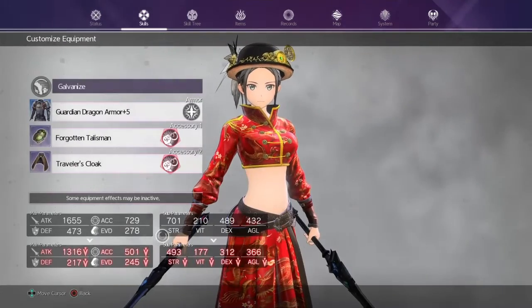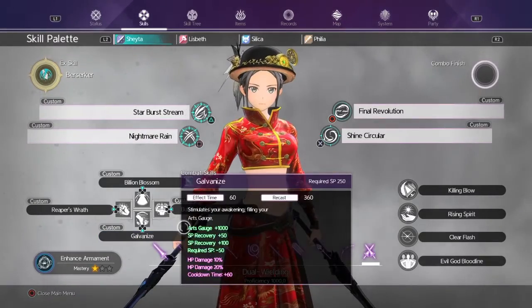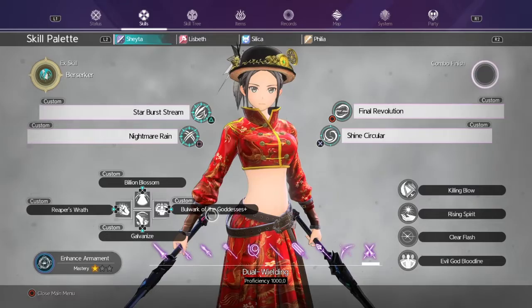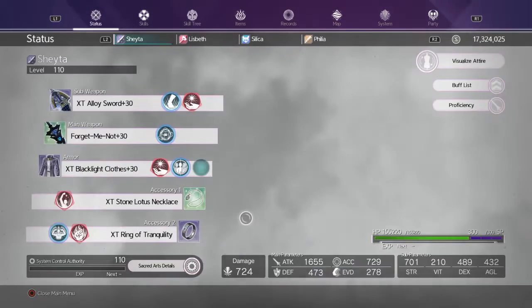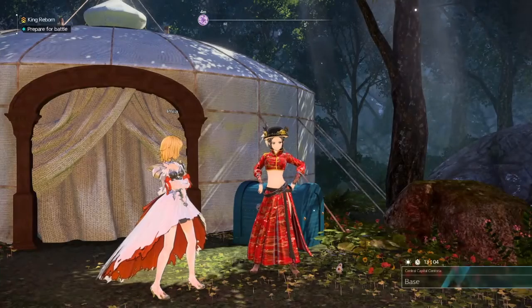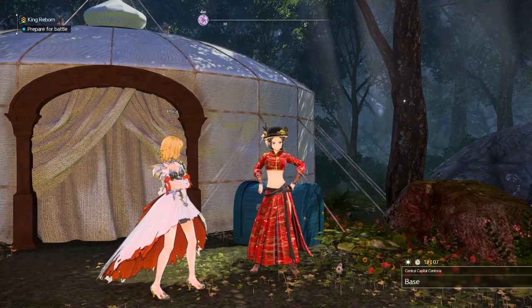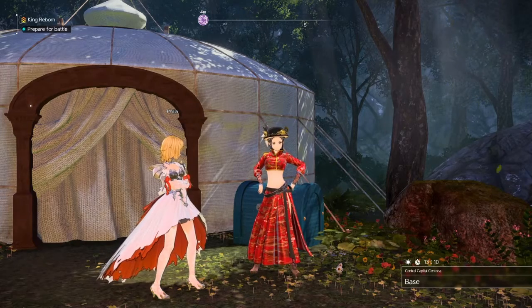When you activate a combat skill it swaps to this gear, but it won't matter much since combat skills only trigger for a split second. That's it for this video on how custom skills work. If you have any questions or still don't understand something, let me know and I'll try to answer. See you guys in the next one — peace.